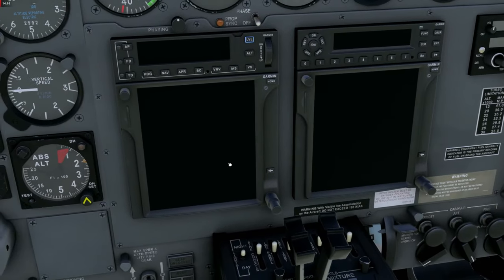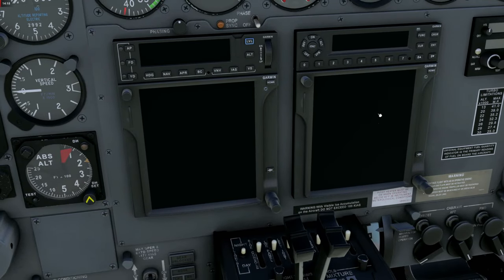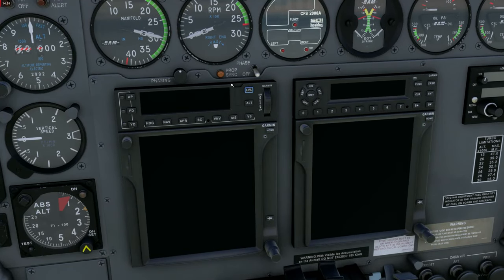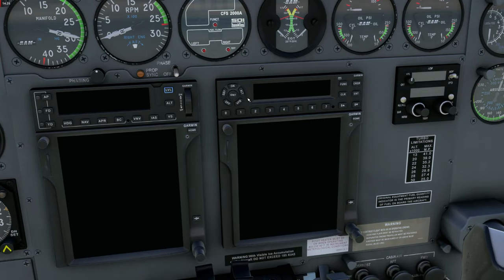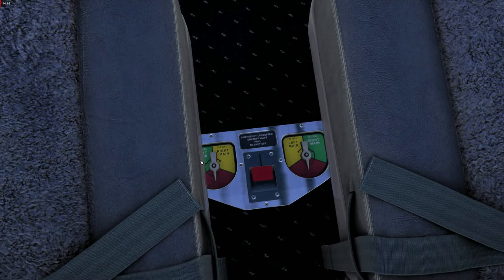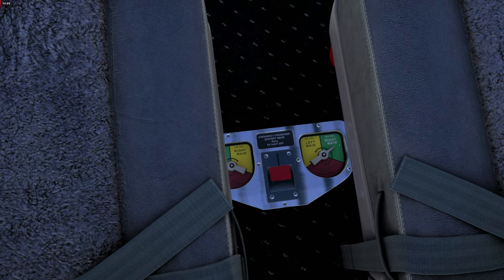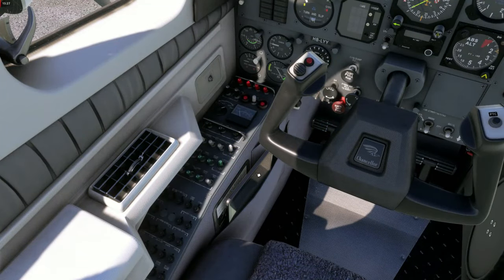We are equipped with the premium version of the PMS50 GTN 750 touchscreen units. We have a more modern autopilot installed and a transponder unit. Down here are the fuel tank selectors — we are going to select the left main and right main tanks, which is the normal configuration.